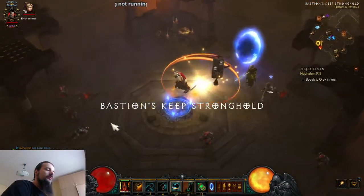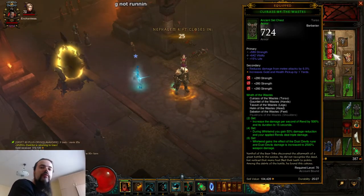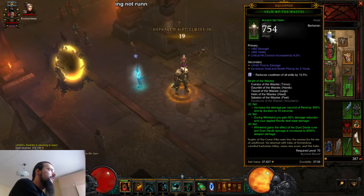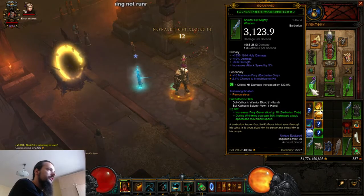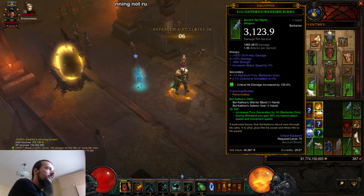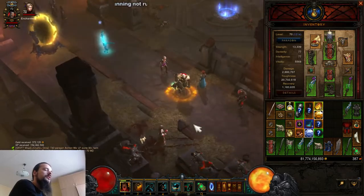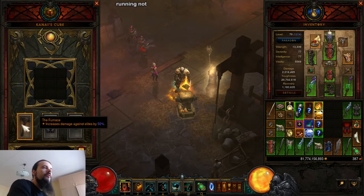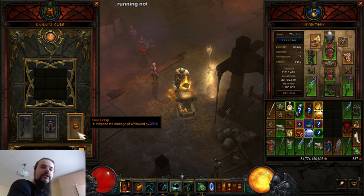For the build, this is a five-piece Whirlwind Wrath of the Wastes set — the helm, chest, gloves, pants and boots — same as the previous DPS version. It also uses the two-piece Bul-Kathos set, absolutely identical. You need the max DPS version of your source. We also have Mantle of Channeling for increased damage as well as damage reduction. In the cube we have the Furnace, Hexing Pants, and Skull Grasp that increases Whirlwind by 300 percent — that's the key item for the build.